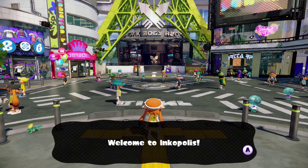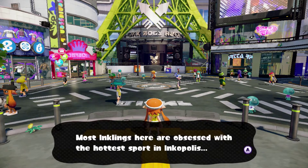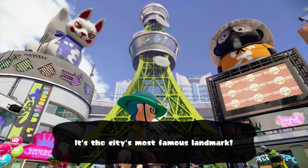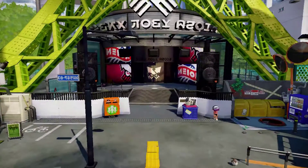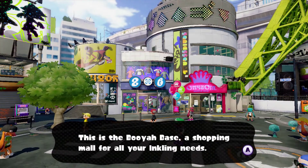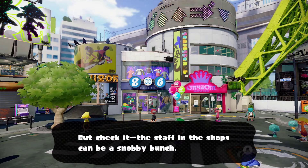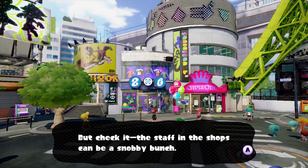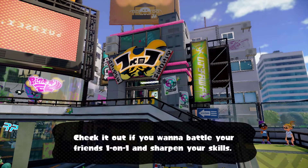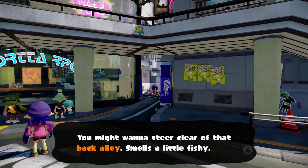Welcome to Inkopolis — a plaza where all the freshest folk come to chill like krill. Most Inklings here are obsessed with Ink Battles. The crazy tall building in front of you is Inkopolis Tower, the city's most famous landmark, with a lobby on the first floor for online battles. This is Booyah Base, a shopping mall for all your Inkling needs — fresh gear and weapons. The staff can be a snobby bunch and won't serve you if you're not fresh enough. Battle Dojo is on the second floor for one-on-one battles. You might want to steer clear of that back alley — smells a little fishy.